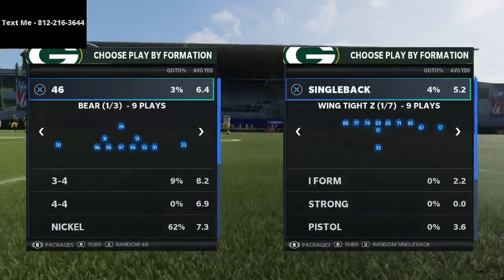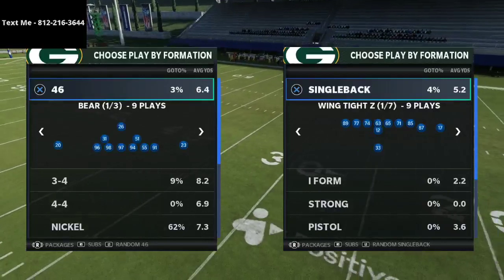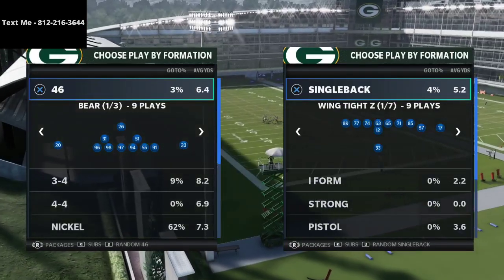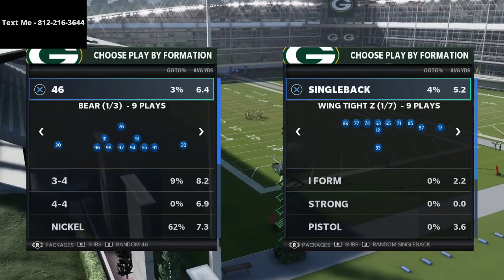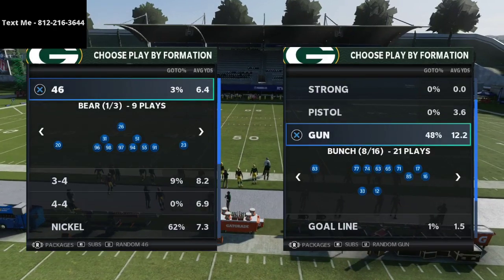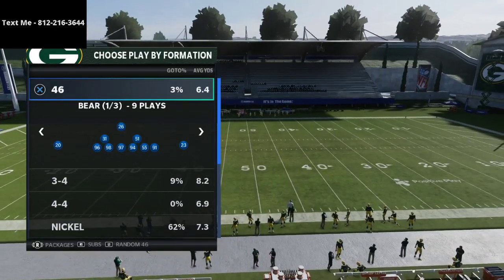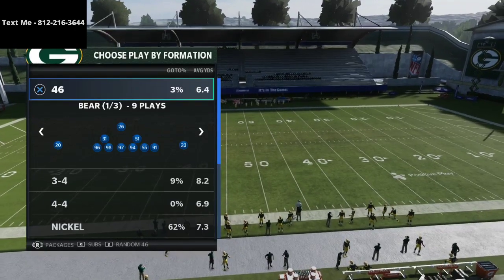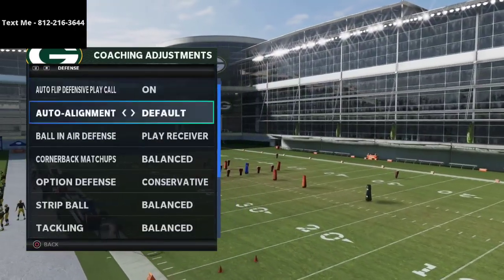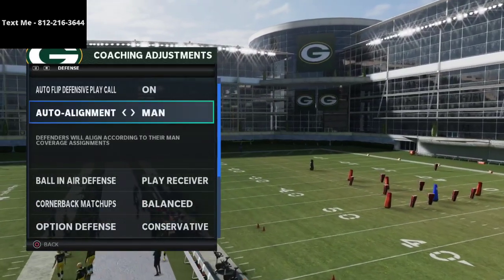You're able to play match, play zone, play zone drops, blitz, use a rush, stop the run — everything you want to do in a defense, the nickel three-three-five wide offers that to you. I want to specifically talk about a couple of things people are going to do from the gun bunch and how to counter them. For my coaching adjustments, I have auto flip on and auto alignment set to default.